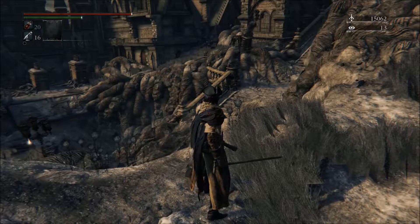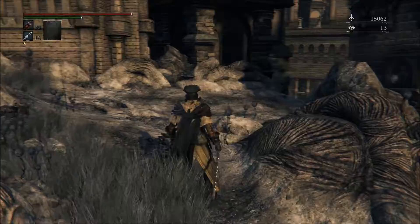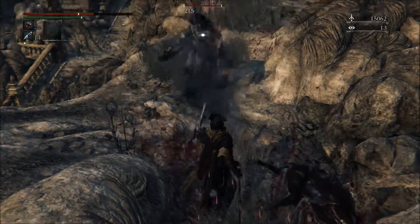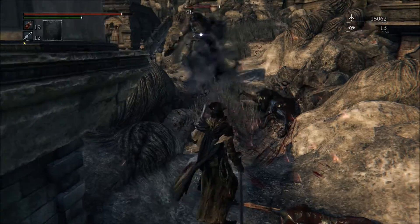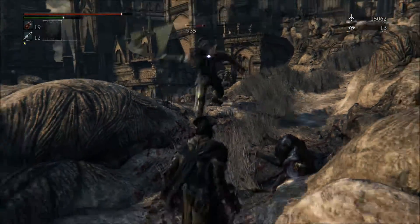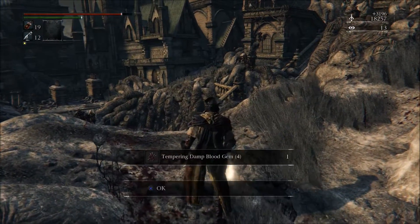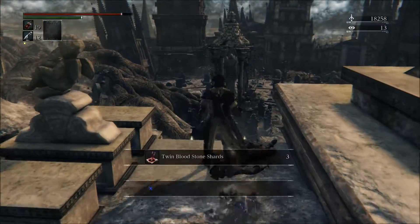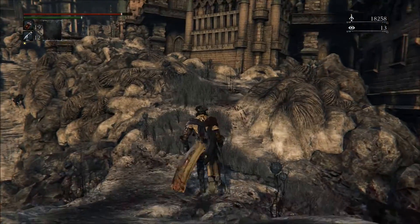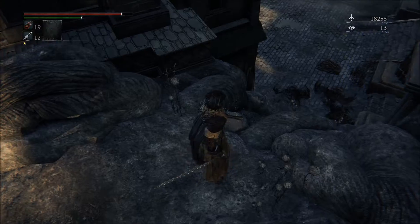There's some kind of new creature — going to whip the shit out of it. There are also some new-looking creatures over there. My parrying timing is off. Even with a big weapon, the cane outreaches it. Picking up more twin bloodstone shards. Not sure if I'm going the right way. There are birds — fucking birds.